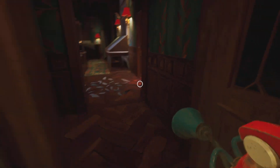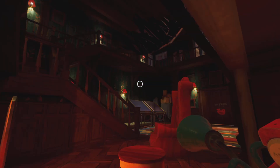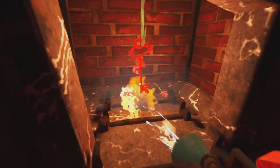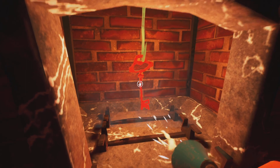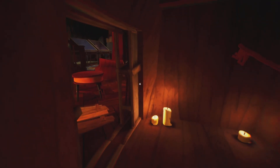Now that you've got the fire extinguisher, go back underneath the stairs — that's your safe point. Come to the fireplace and spray it to put it out. Keep a watch out for the neighbour; wait till he goes upstairs. Once you've sprayed it with the fire extinguisher you'll be able to get the key.